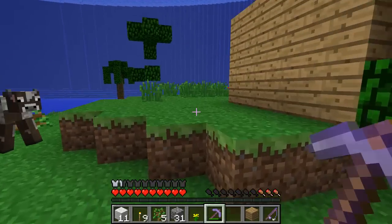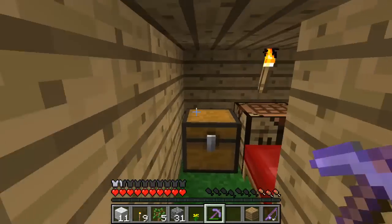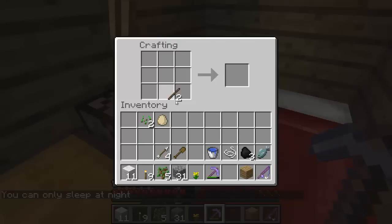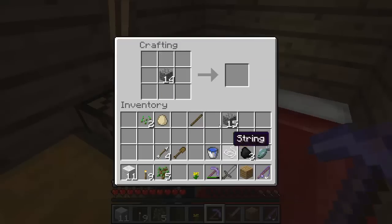We're just heading back to base now. I'm trying to do this let's play without spoiling anything about the adventure map, so we're just going to be careful when we go around the island. There's our sword done — I think that should help us secure some food. Let's also make a shovel.